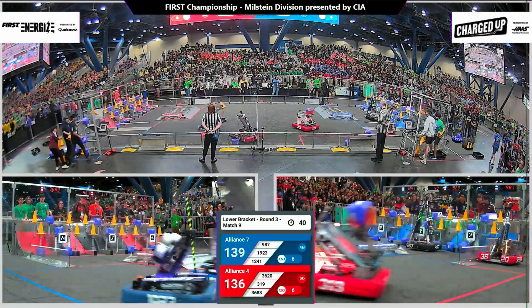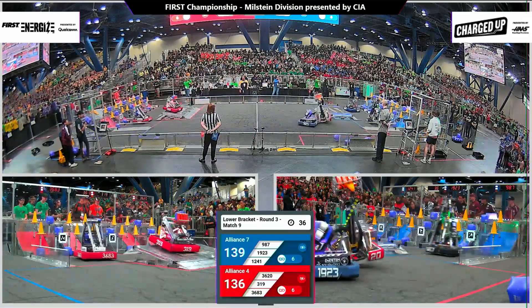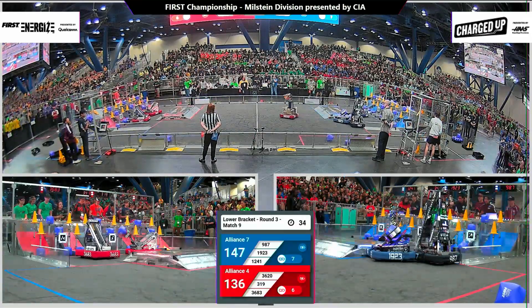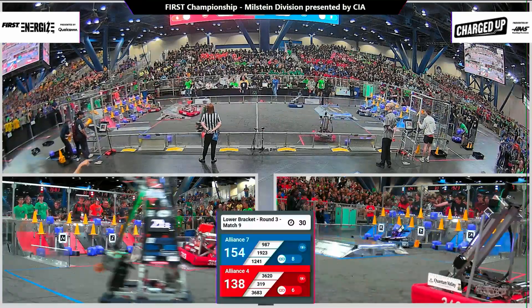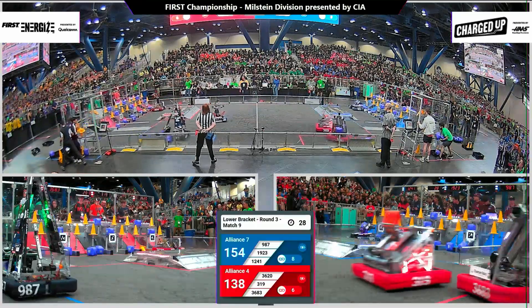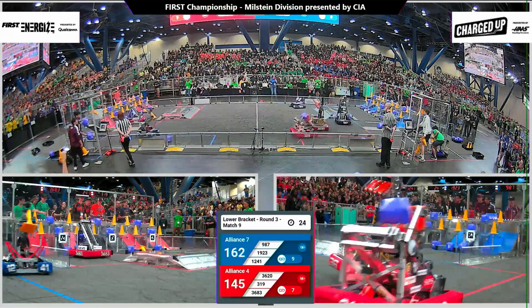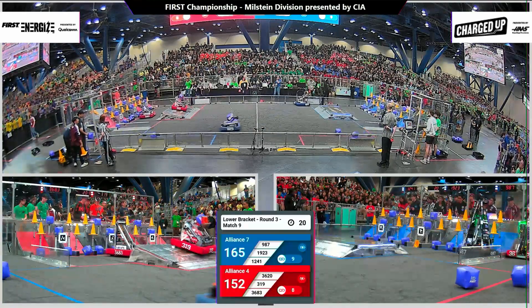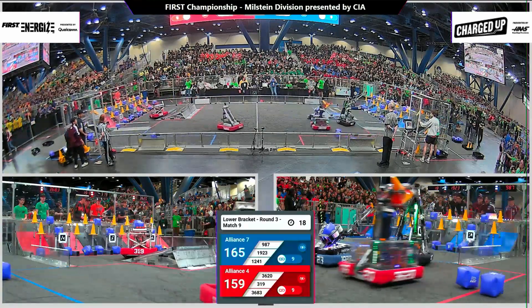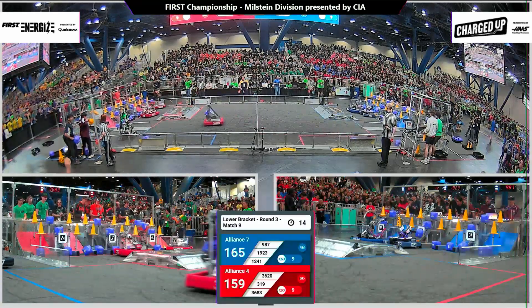They have almost all the cones they need. 987 delivering the last cone for the blue alliance. 1241 doing one on the bottom. We may be supercharged on both sides in this match. One more game piece needed for red, and the last one for blue. That is a complete grid there for the blue alliance. Red with the last one as well.